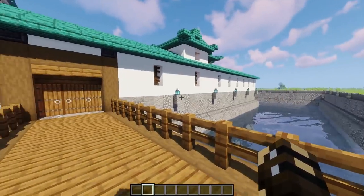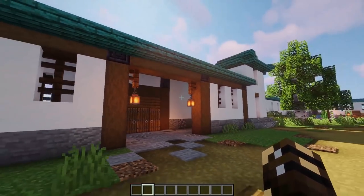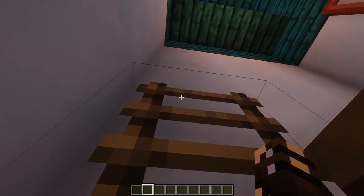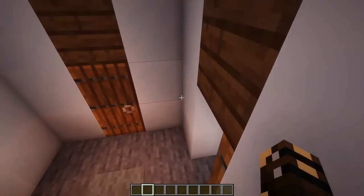It looks pretty cool out here. We've got all these cool lanterns along the side of the wall, but let's get inside. We've just got a very simple gatehouse here — it's just for the guards to sit in. You can get up these little pillars, there are ladders here, but there is not a lot to see. You can look out here and shoot arrows, but that's about it.